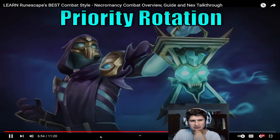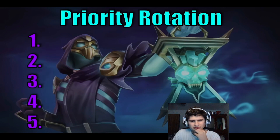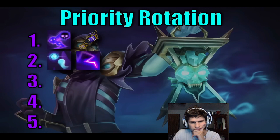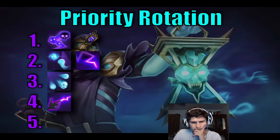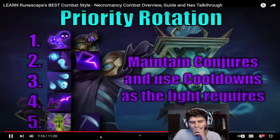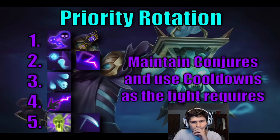To summarize the priority rotation: first, keep Death Skulls and Death Grasp on cooldown. Then use Soul Sap and Touch of Death to keep those on cooldown. Volley of Souls when you've got three souls. Put excess Adrenaline into Finger of Death. And use Bloat and Spectral Scythe if you want to save Necrosis Stacks for an upcoming Death Grasp.